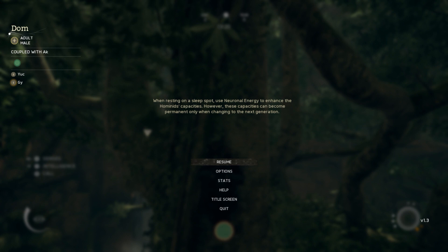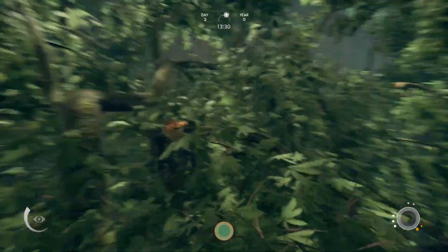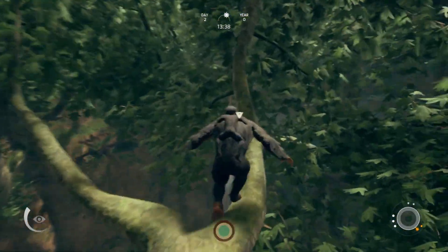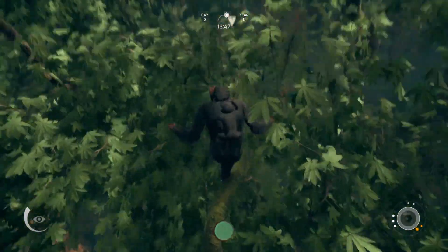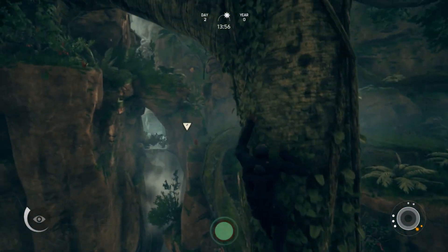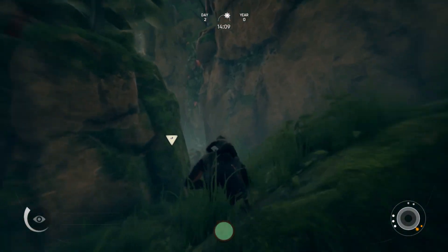The game follows you controlling a tribe of monkeys at the dawn of man, and your mission is to lead your tribe into the future, learning how to use tools, what food to eat, and of course swinging from trees. Everything is done contextually within the game space. Context-sensitive actions on the bottom left determine what you can and can't do at any time. The game features a system where as you perform tasks or learn things, it builds up a literal neural map that unlocks new skills and lets you pass them down to future generations.